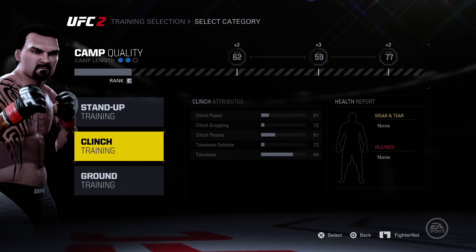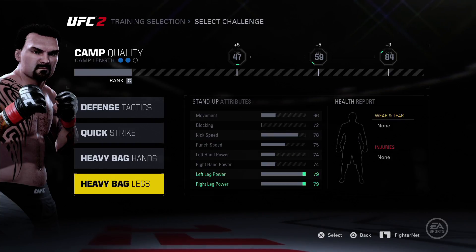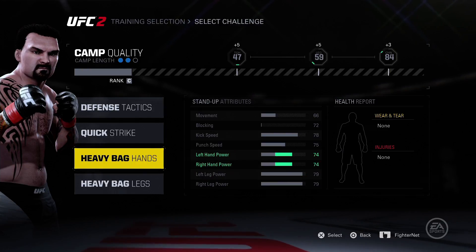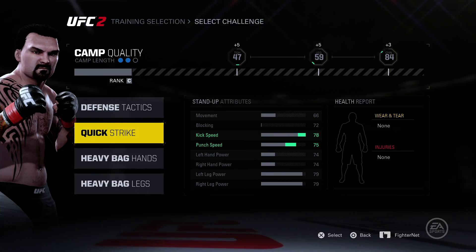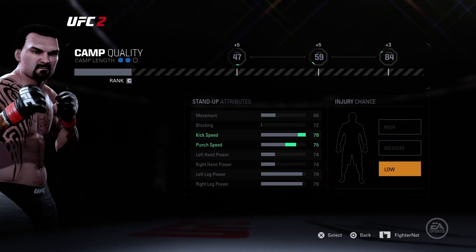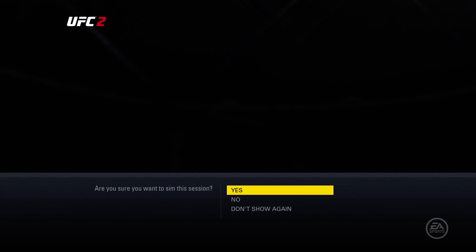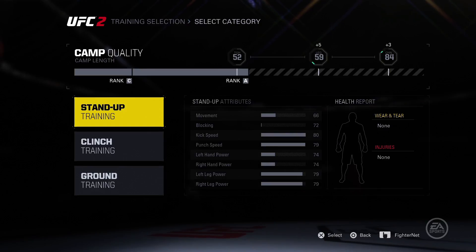I doubt if I train again in that it's gonna go up. But my leg power can go way up - look at that. I've been knocking them out with some big haymakers. Kick speed and punch speed - basically everything can go up. Maybe I'll do kick speed and heavy bag legs. Let's do quick strike, sim that - it's ranked A. My overall toughness went up.